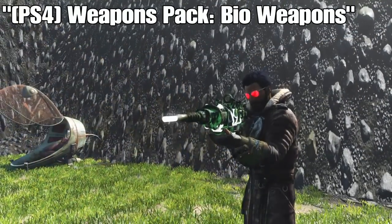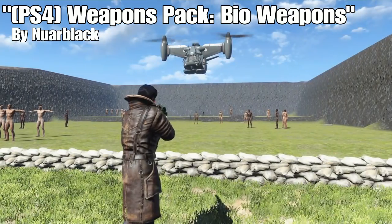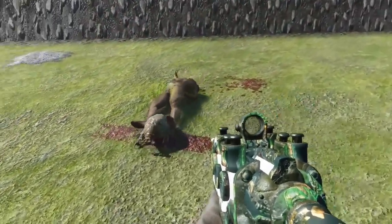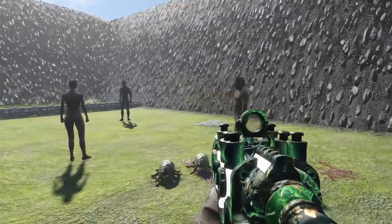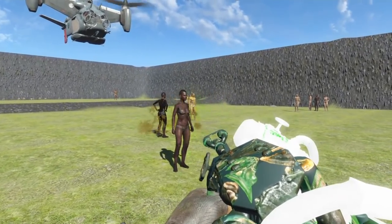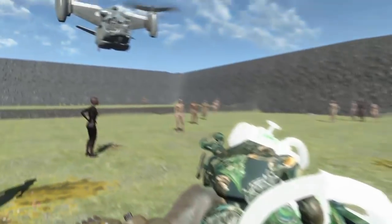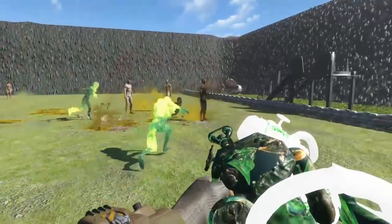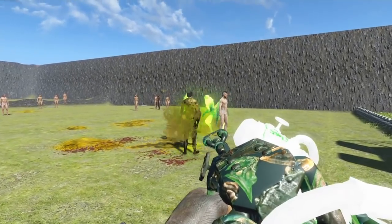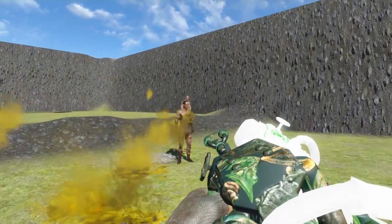Next up we have the PS4 Weapons Pack: Bio Weapons, once again by Noir Black. This pack features some biological mess of weapons. One weapon causes Mylar hatchlings to burst from the target's skin. We also have the Face Melter, described as 'The Wrath of a Queen' — you shoot it at enemies and it's like acid on them. Another weapon is the Outbreak Grenade: throw it at someone and it causes them to turn into ghouls, who then go around creating havoc.